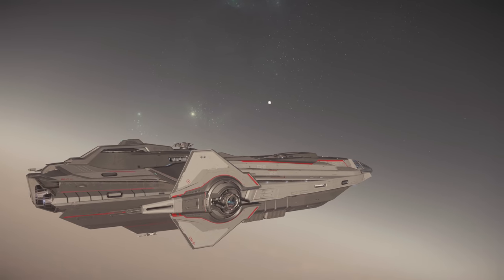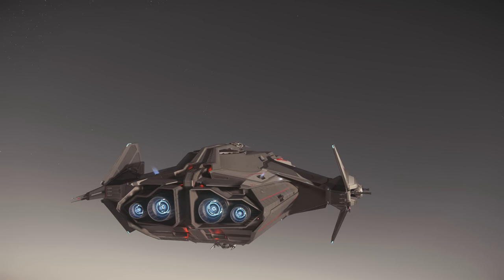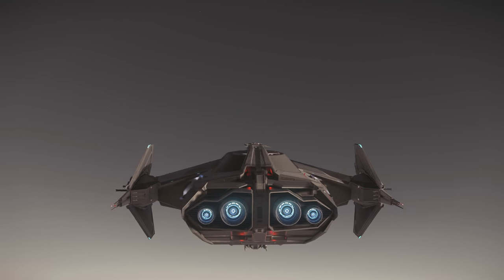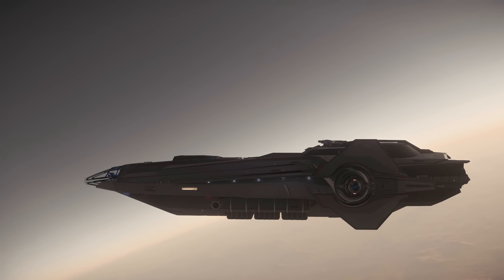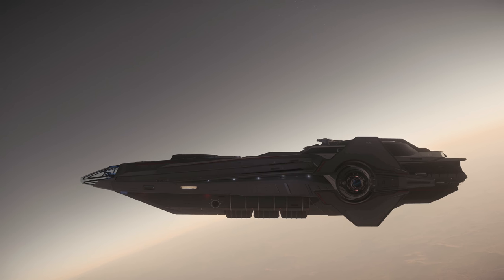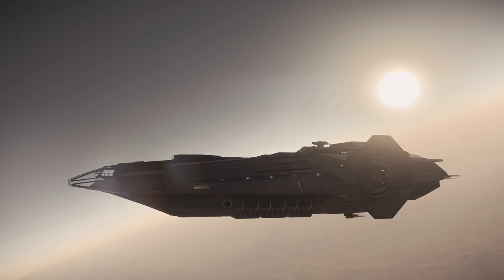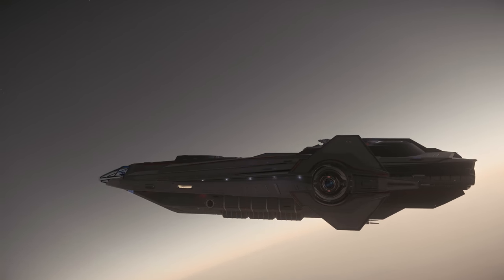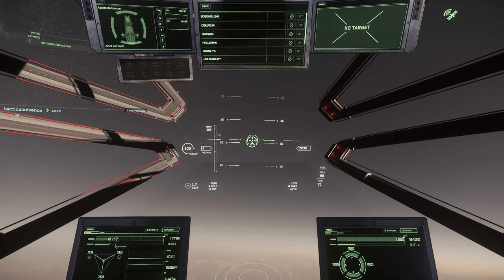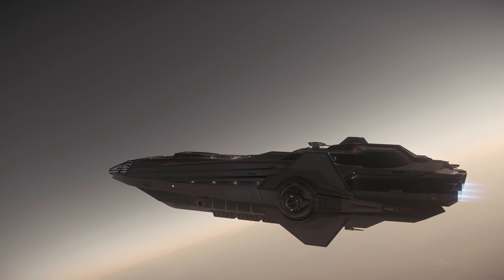I'm sure it adds an extra layer of armour to the ship as well - if those wings snap off, it's rather that wing getting hit than the actual side of the ship. So that wing there is actually protecting the most important parts. You can see on the side that round circle - that's where you can EVA out and dock on.